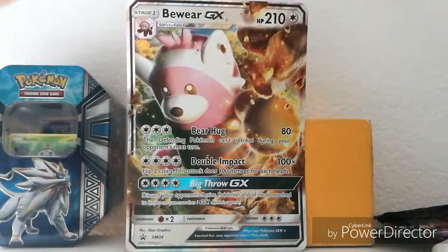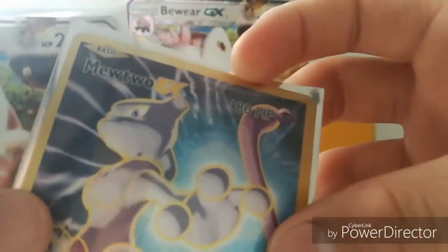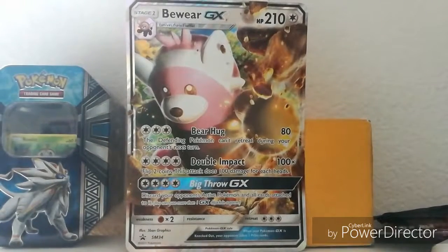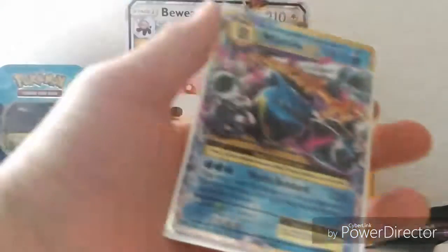The only thing I really wish is that we could get better cards overall. I don't know why they put a golden border around this card because it's not actually a secret rare. But yeah, that was pretty good. The other day I got a Mega Blastoise out of Evolutions too.